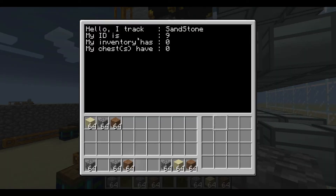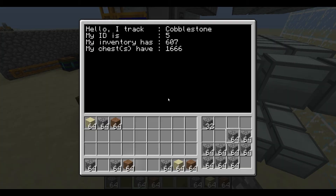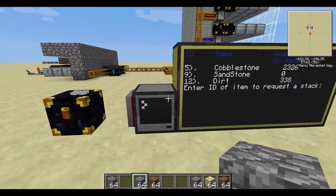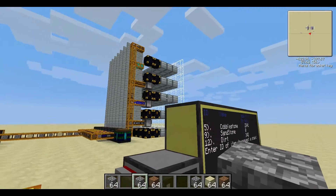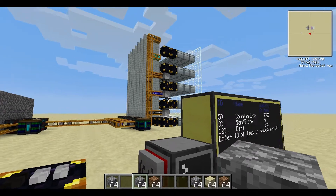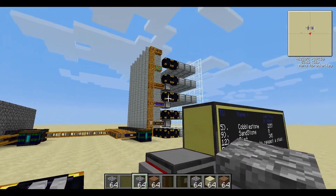Each one of these turtles is running the same set of code. The only difference is two files: an items file and a count file. The count file tracks how many items are in the chest — so in this turtle's case, he would have 1,666 stored in that file. The other file stores the name of the item he's tracking, just for ease of use and displaying on the system. When this computer starts up, it pulls a range of turtle IDs that you specify — 5, 9, and 12 in this case.